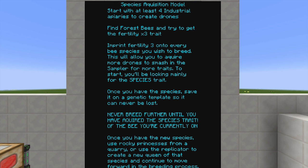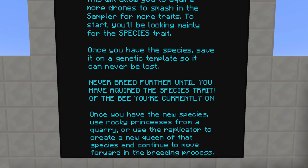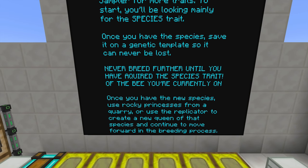To start, you'll mainly be looking for the species trait. Once you have the species trait, save it on a genetic template so it can never be lost — ALL CAPS, very important. Never breed further until you have acquired the species trait of the bee you're currently on. Then once you have the new species, use rocky princesses from a quarry or a replicator to create a new queen of that species and continue moving forward in the breeding process.